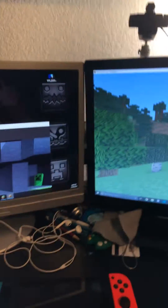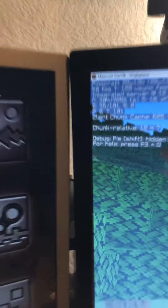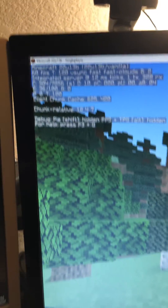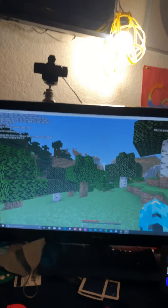Whenever I'm playing Minecraft and I press my F3 button, this pops up — "chunk relative." I'm like, what the heck? Where did my coordinates go? They've been gone for the past three months.